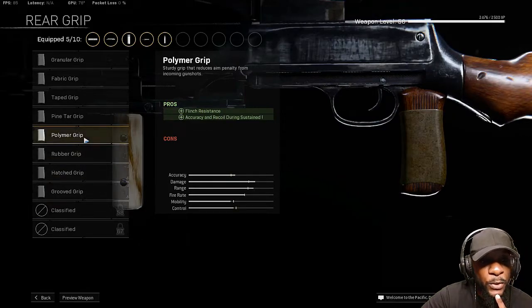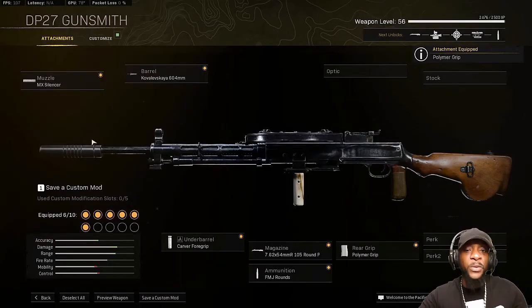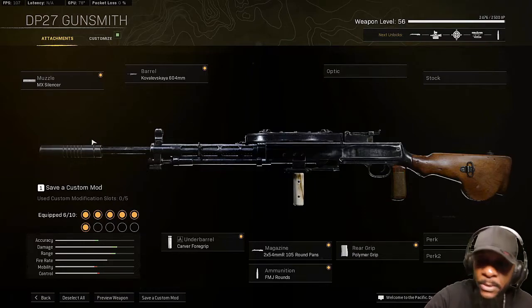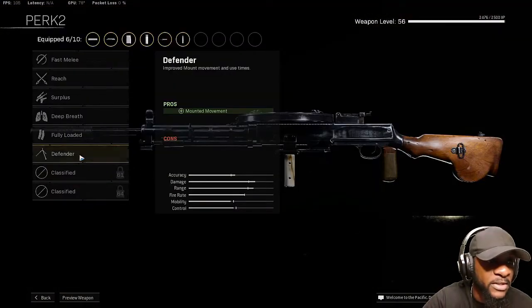For the rear grip, I would definitely use the Polymer grip — it gives you flinch resistance, accuracy, and recoil control during sustained fire. So when you're hosing down people, it's just like a laser. Pretty much a laser beam.